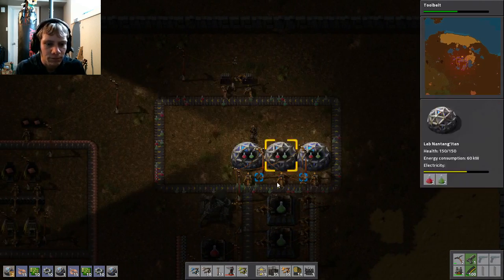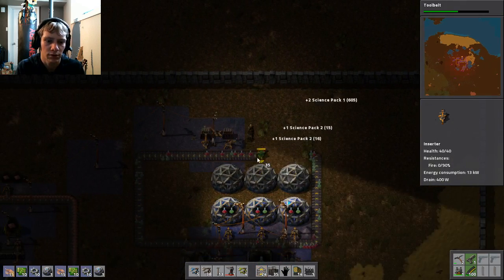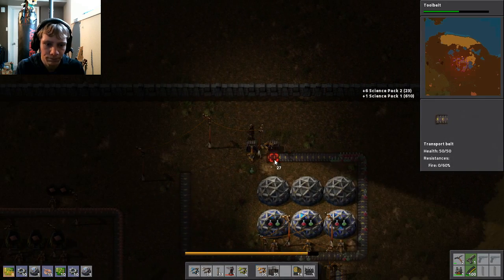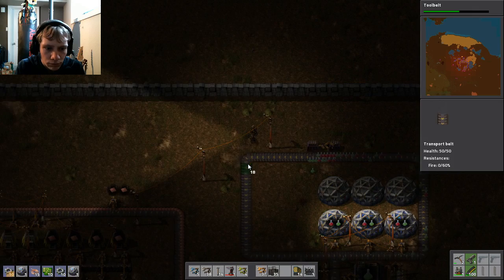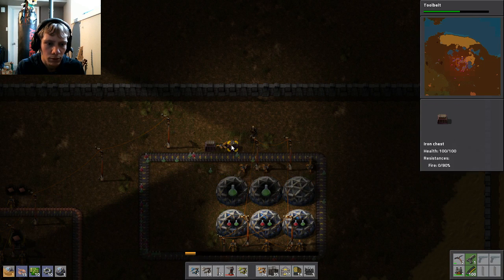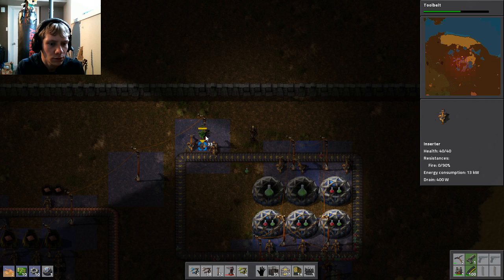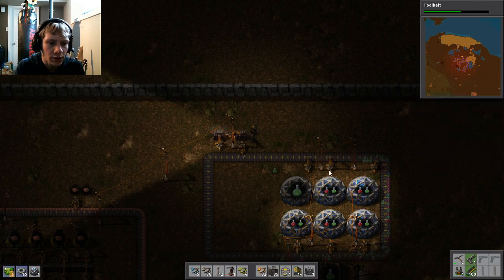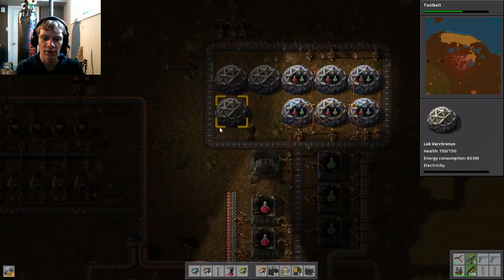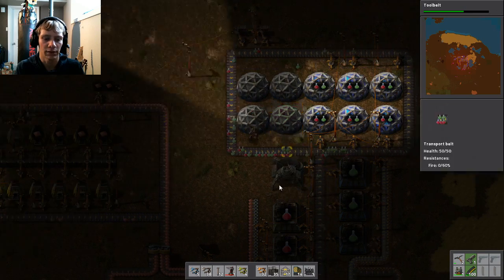Let's set up our science machines. Did we leave space here? Of course we didn't — I thought we did. Oh well, that's my bad. There we go, and then we'll set up these guys and set up these arms again. I keep not calling them science centers — I think they're just called labs. Same thing. I keep kind of thinking of science facilities from StarCraft, but that's fine.